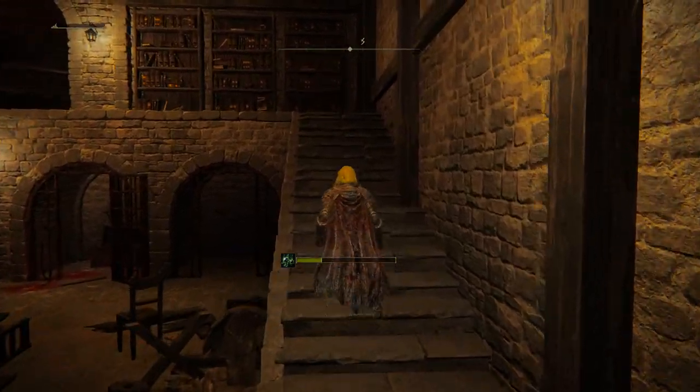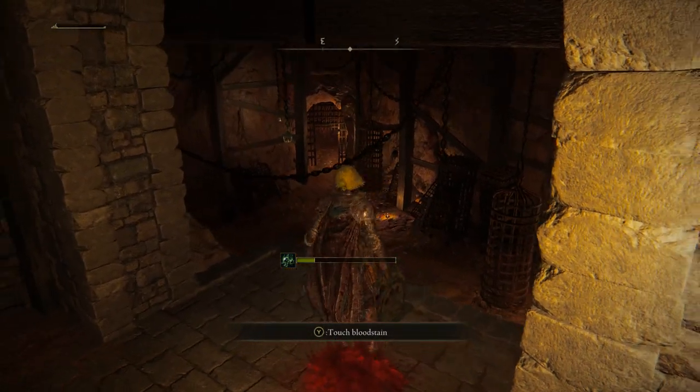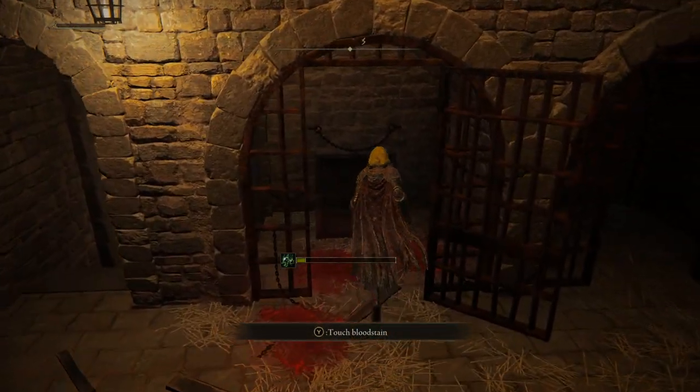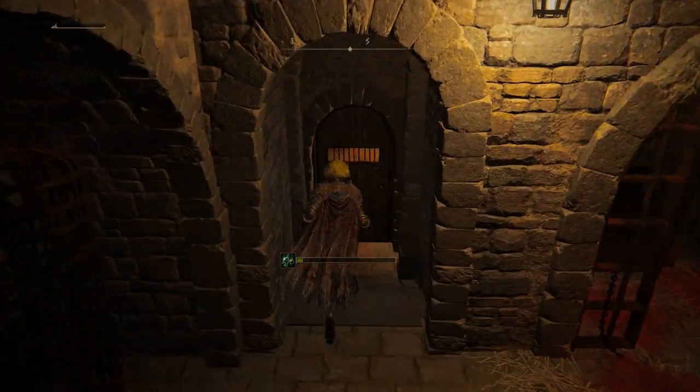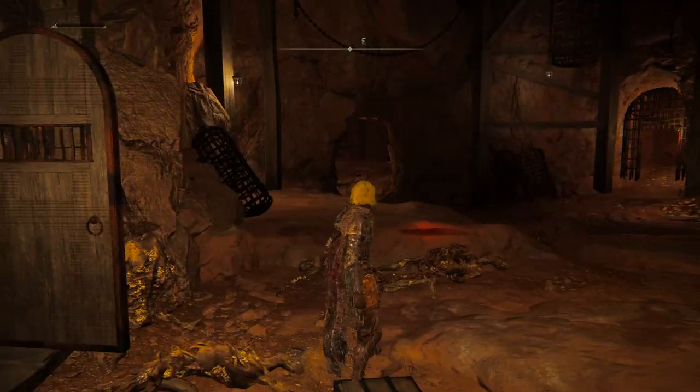There'll be three little guys in here with little jumpy attacks — make sure you kill them. Make your way up the stairs and you can pull the lever. Before you drop back down, there's actually a chest down here which gives you a Somber Smithing Stone 5, and you can also open up the shortcut, even though you'll probably never come in here again after completing the area.